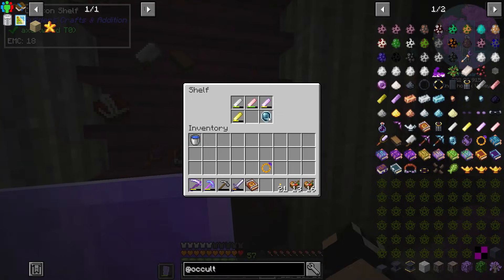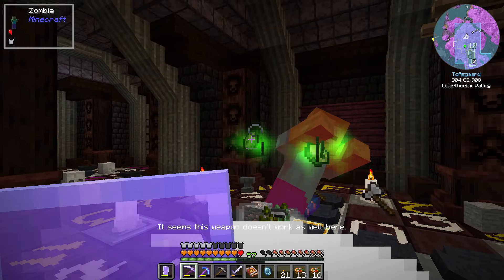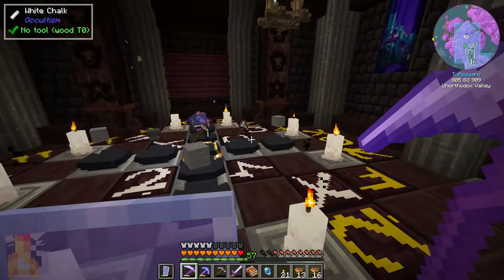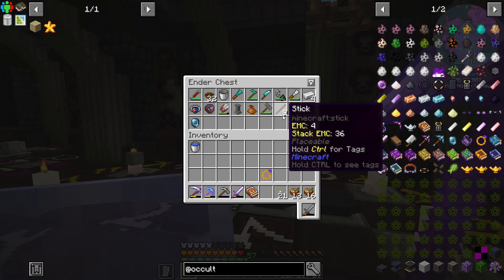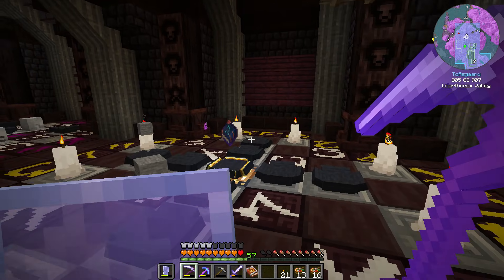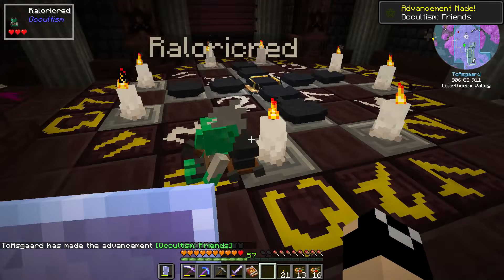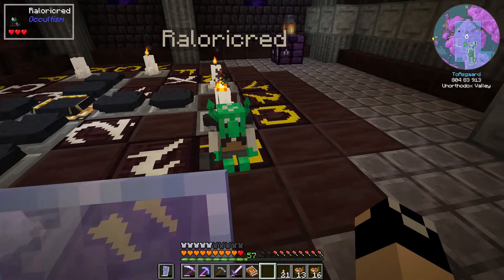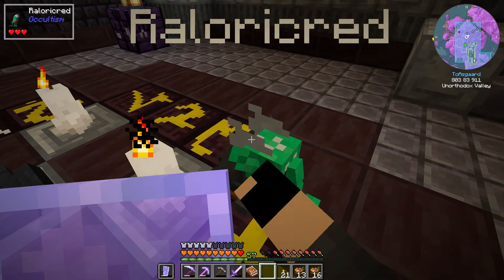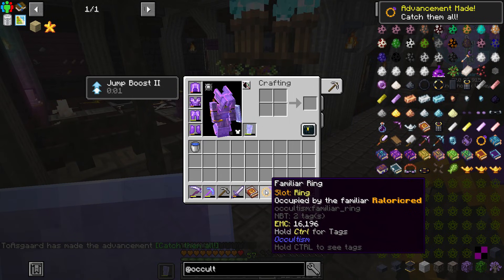For this one we need to sacrifice a zombie - that's the purpose of our zombie. I'm going to let him get just a little bit closer. There we go - that has activated our ritual. We got slime balls and iron from that one. This has become kind of my toolbox. There is our blacksmith familiar and we could tell him to sit. We can take our familiar ring and just right-click him to catch him - and we have a familiar ring occupied by the familiar rel or icrid.